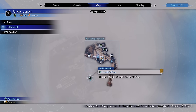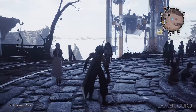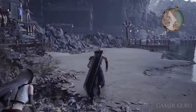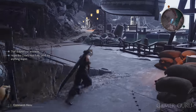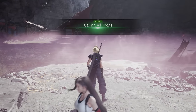The other side quest we want to make sure we do as soon as we leave the inn is Calling All Frogs. To start this side quest, go back to the Under Junon Town Square and then go down the stairs to the docks. Once we get to the docks we want to go all the way over to the left hand side to the end of the beach. Here we'll see a group of kids playing around in this purple mist which turns people into frogs. After a short encounter this will unlock the minigame called Jump Frog, which we can repeat as many times as we like after the quest.